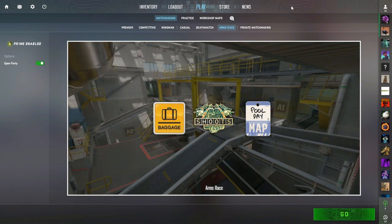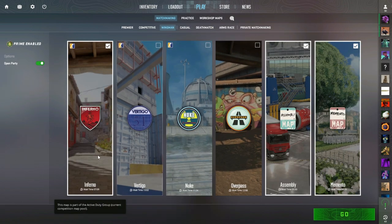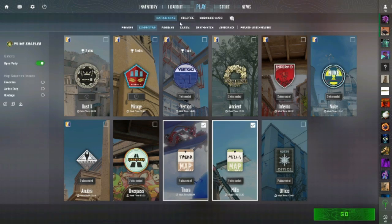One map is available in Arms Race, called Pool Day. Two maps are available in Wingman, called Memento for Italian wedding lovers and Assembly for airplane manufacturing. Two maps, Thera and Mills, are available in Deathmatch, Casual, and even Competitive.